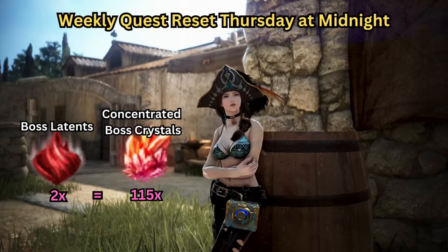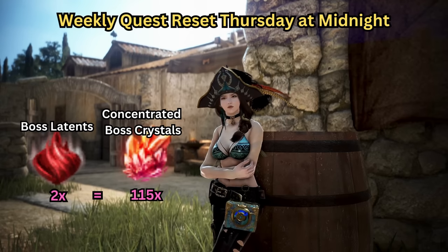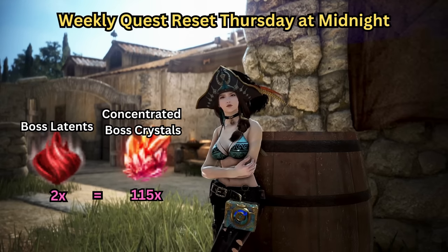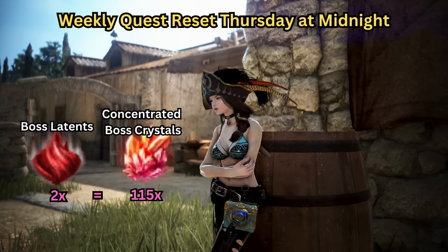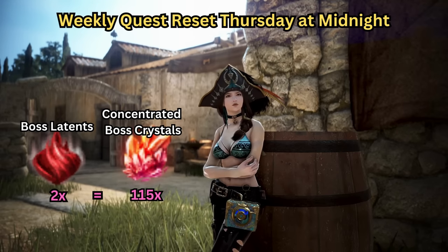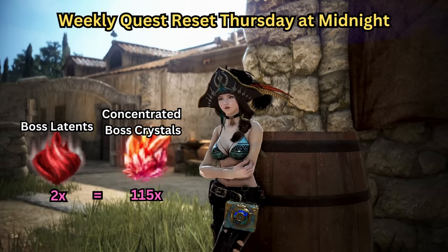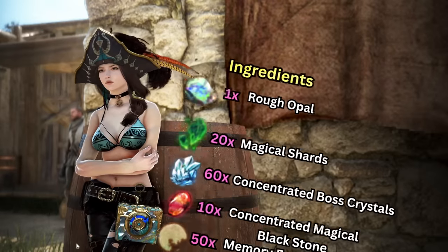Since I picked Begg's Glove, I'll have to kill Begg as either a field boss or from the Dark Rift Normal or Awakened Scrolls. To know when your chosen boss is going to spawn, you can either join the Black Desert Online boss Discord, or use the website Velia's Inn — links to both will be in the description below. Once you kill your chosen boss and get your two Latent Auras, you can complete the quest by talking to Jatina. She will give you 115 Concentrated Boss Crystals for two Latent Auras, and this weekly quest resets every Thursday at midnight.